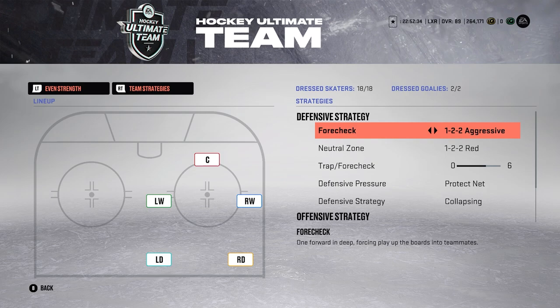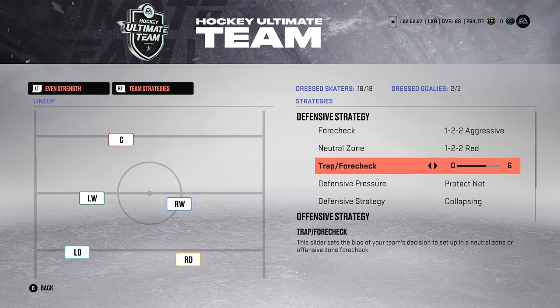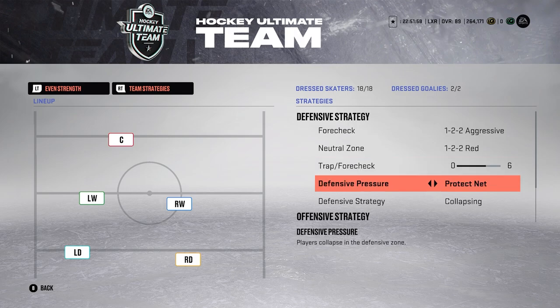Now getting into team strategy. For my forecheck I like to run one-two-two aggressive — I want to be aggressive and control the game. For my neutral zone I run a one-two-two red. For my trap/forecheck I run press, but depending on the game I'll switch to balanced, press, neutral zone trap, or full aggressive depending on whether I'm losing or winning. Full aggressive if I'm losing late in the game, and neutral zone trap if I'm winning to protect the defensive zone.